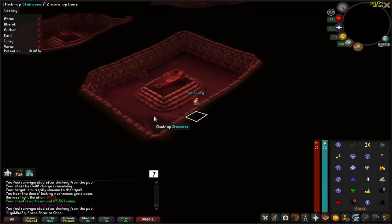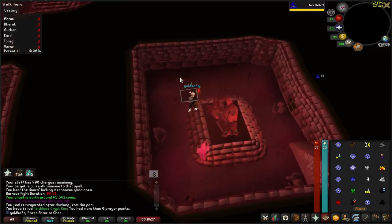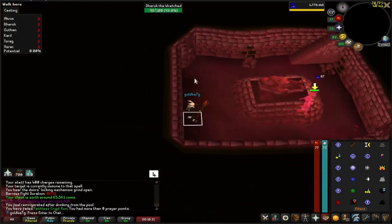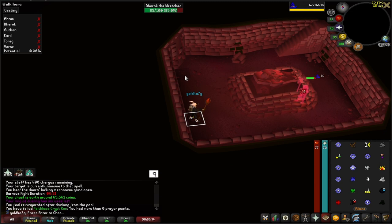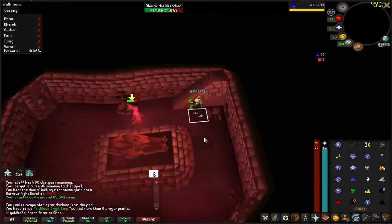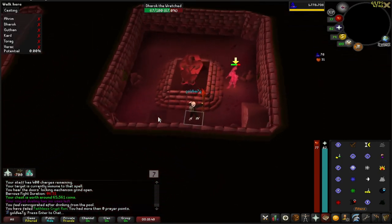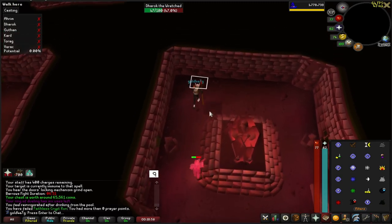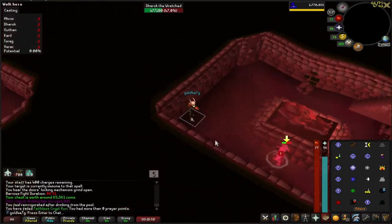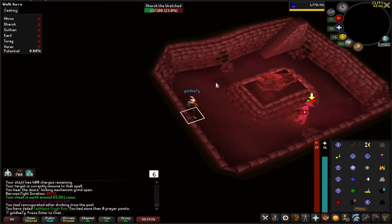Just gonna put on the mage gear here. First up is Dharok. Normally you're just gonna start, run away, and freeze. Normally what I would do if I'm not going for the combat achievement is pray melee and tank him, as he can't hit through prayer. But since we're going for a no-hit run, this is the best way to do it — provided you're on an Iron Man and don't have a dragon spear, which I'll show in a little bit. Basically it's just running around the room. You can get off three full attacks before you have to start moving — there's one, that's two, and there's the third hit.